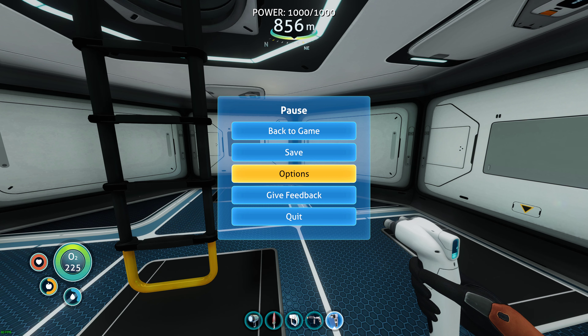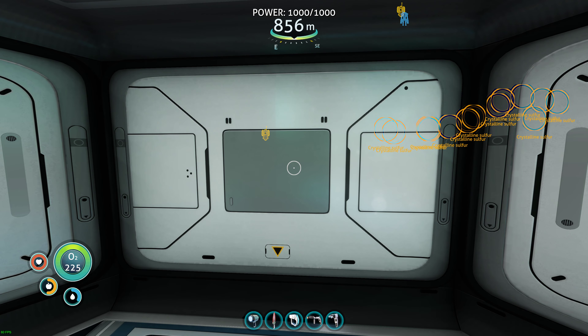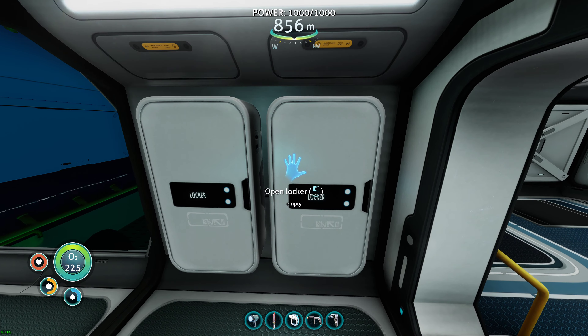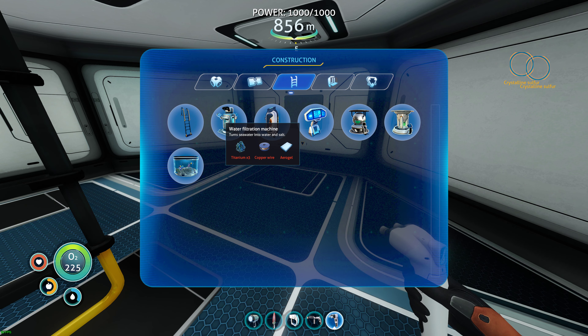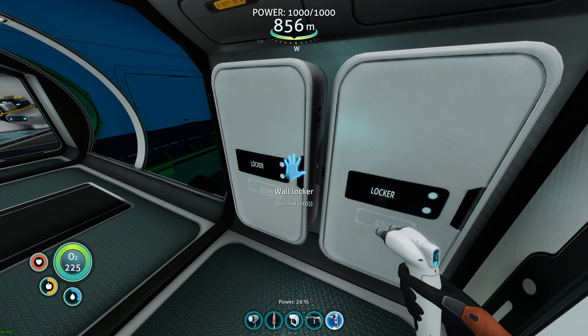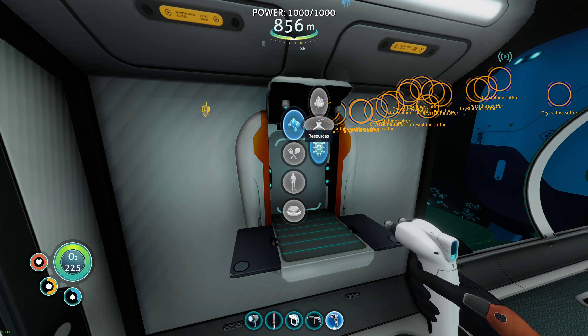Alright guys, welcome back. Let me get my timer going again, then I'll show you what I've done. This is where our entry hatch was — I went ahead and decided to do the same thing I did with the last base: I took that away and I'll just enter and exit via the moon pool. I moved my fabricator over here, I put two lockers up right here and right here. I'm going to put the water filtration, so I need copper wire, aerogel, and three titanium. To make aerogel I need a gel sack and a ruby, and I think I do have two copper.